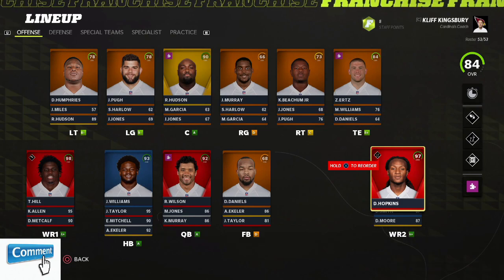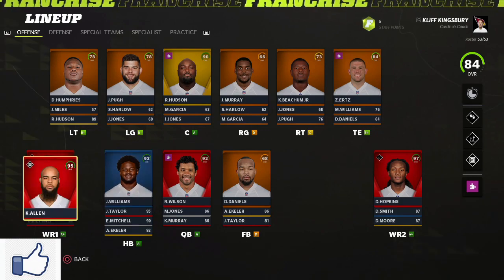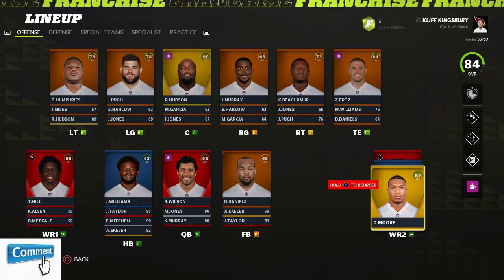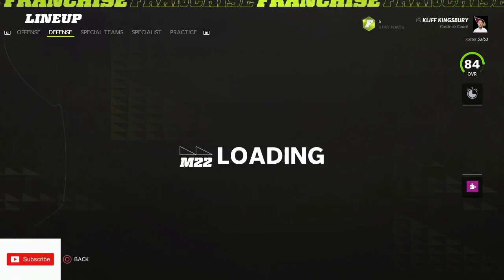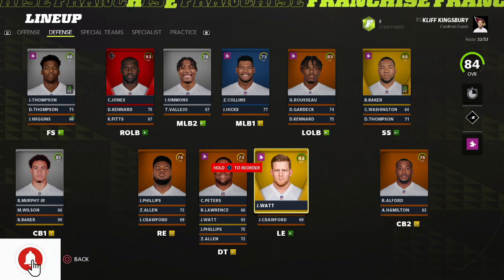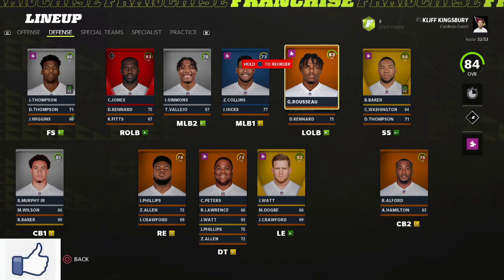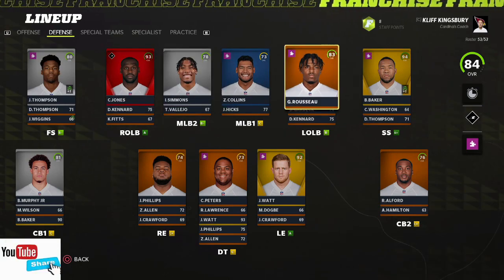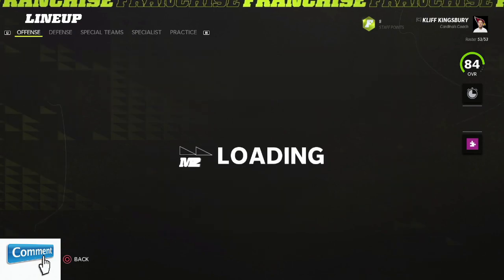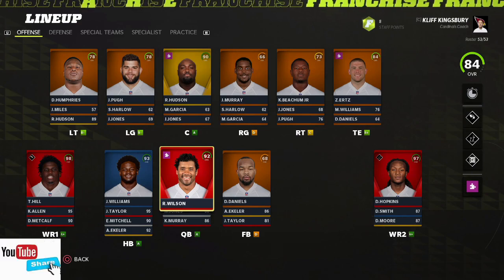The wide receiver room is absolutely stacked. We do have Tyreek Hill coming in as a 98 after his upgrade, and then we also have D-Hop. He has Nuke and Cheetah there. We do have the rookie Devonta Smith, Keenan Allen, DK Metcalf, and DJ Moore. The wide receiver room for this rebuild is going to be absolutely stacked. The only defensive players we got were Watt — he did get an upgrade up to 92 — and then Rousseau, who got that plus five, so he's up to an 83, going off the edge there with Chandler Jones. The defense definitely needs some help, but with this offense, it's going to carry most of the team.